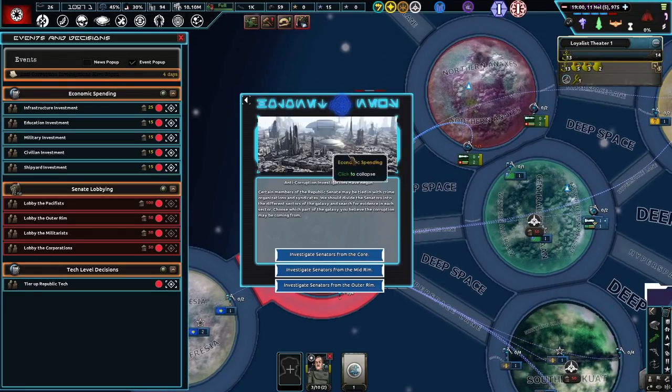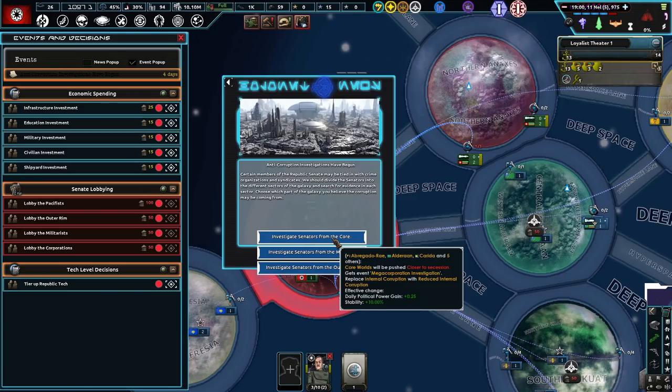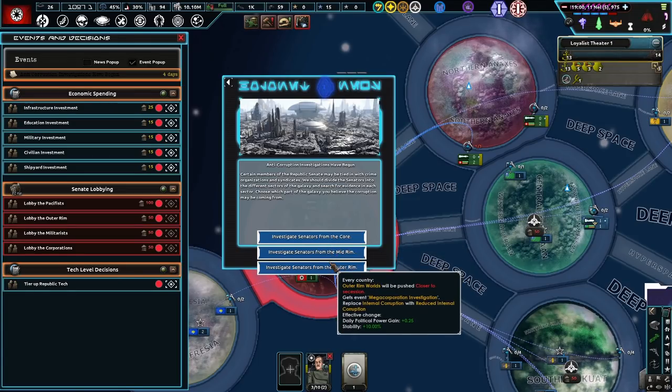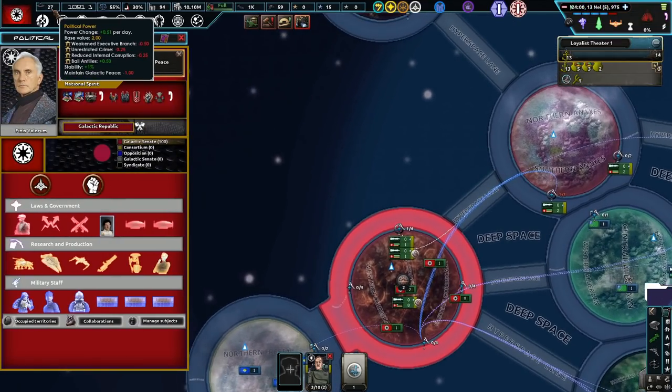Military factory upkeep — that's not good. Anti-corruption investigations — oh, well, this didn't pop up for us earlier. Anti-corruption investigations have begun. Certain members of the Republic may be tied in with crime organizations and syndicates. We should divide the senators into different sectors of the galaxy and search for evidence in each sector. Choose which part of the galaxy you believe the corruption may be coming from: the core, mid-rim. Core World senators would be pushed closer to secession, while we'd replace internal corruption with reduced internal corruption — so that looks not too bad. We'll probably do the corporation investigation — that seems like the most probable.